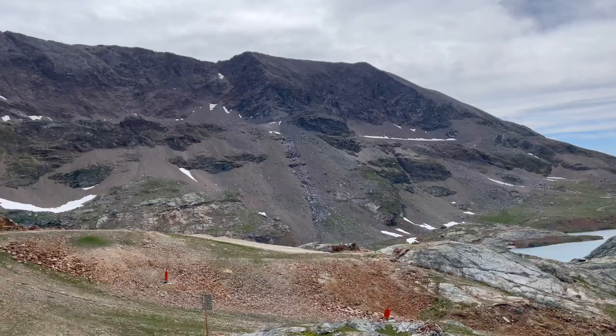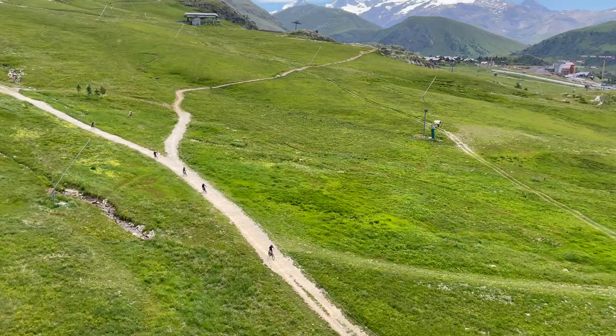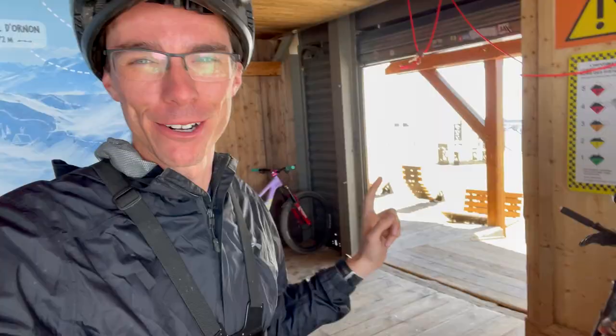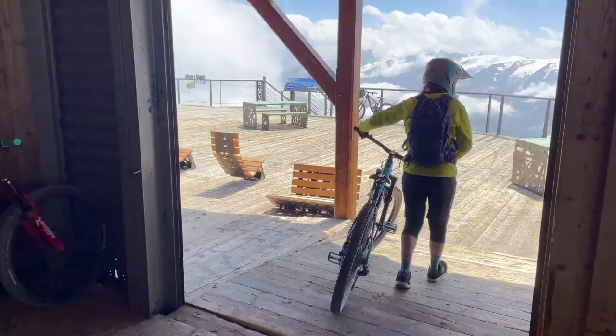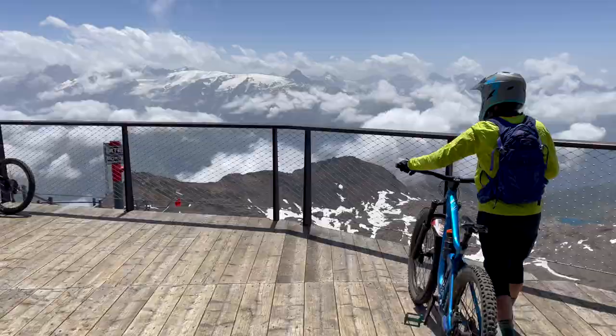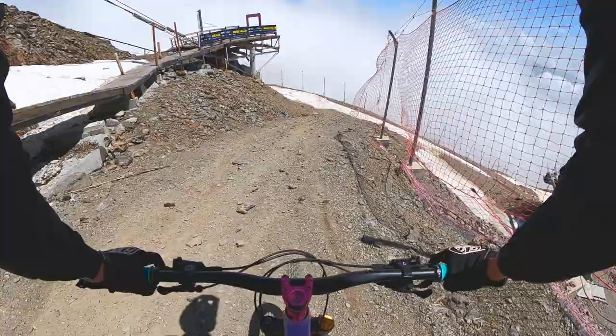Racers will take a series of gondolas and cable cars to reach the summit of Pic Blanc at a whopping 3,300 meters of elevation. From there they'll descend all the way down to 720 meters into the valley below. We are at the top of Alpe d'Huez, home of the Mega Avalanche. We are about to do a full run — that's like 8,000 feet of vertical elevation drop, maybe even more. This is gonna be crazy. Let's go get it.